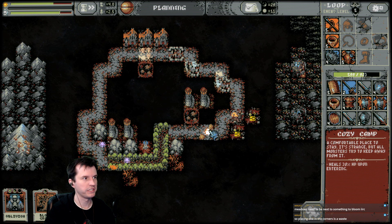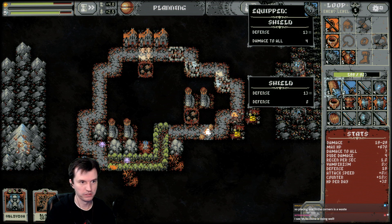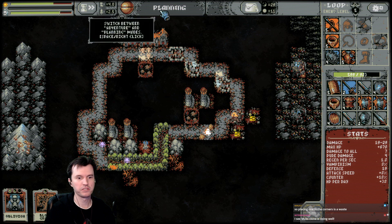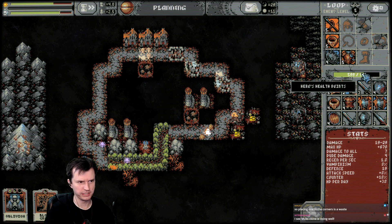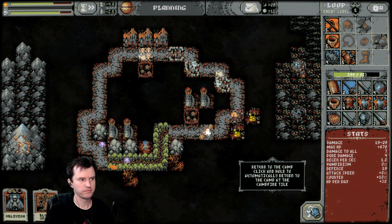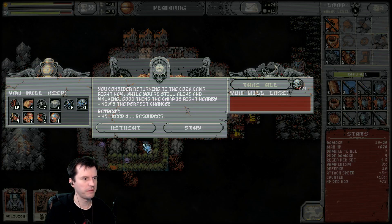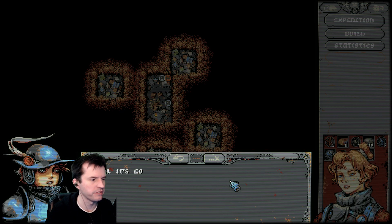Right now we're at the campfire — we can choose to leave and keep 100% of our stuff, or keep going. My health is going to be lower by the time I get back, I don't think I'm ready for a boss. So I'm actually going to cash out and keep all my resources. Another success — you've returned and we still remember you!